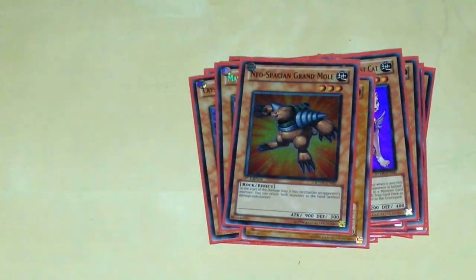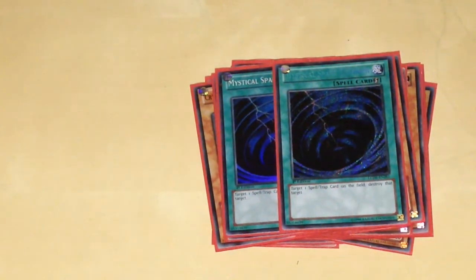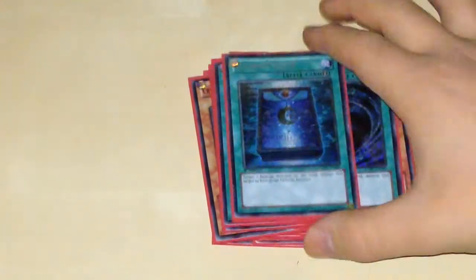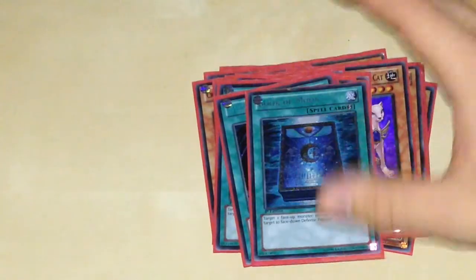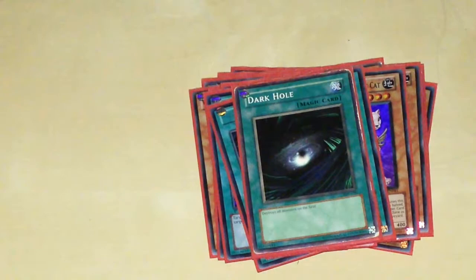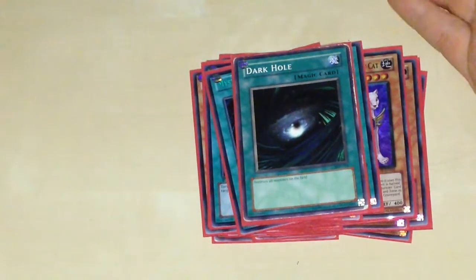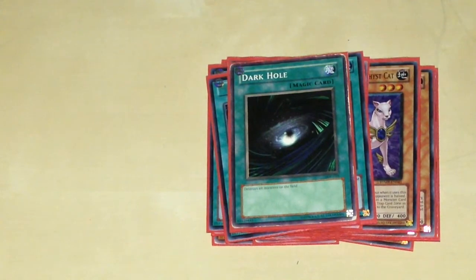Next up are the Spell Cards. I have the sort of staples: double Mystical Space Typhoon — I don't feel the need to run three. Then one Book of Moon. I've had to take some cards from my Dragon deck just to show what I would run here since I don't have enough. Dark Hole — like I said before, it doesn't actually harm this deck at all, because all the monsters just go to the Spell and Trap Card Zone anyway, so it doesn't really matter.